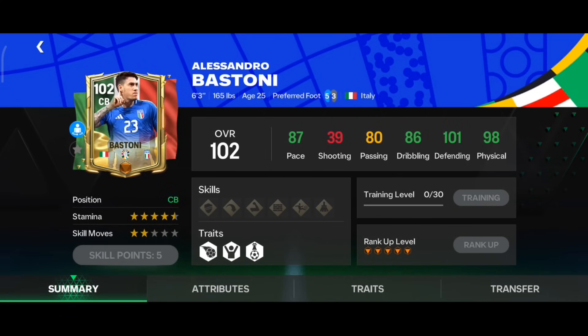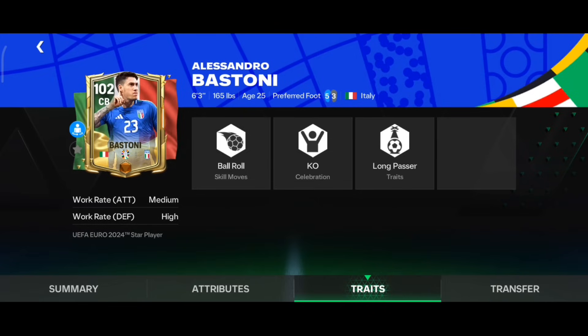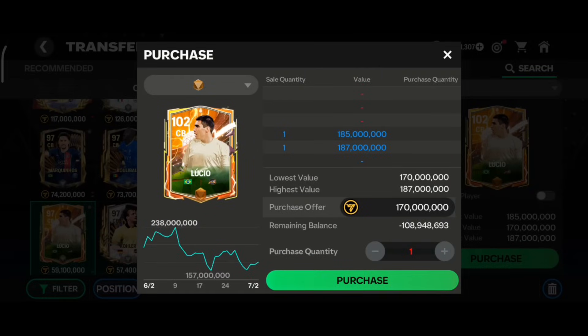The next player is max rank Euro event Bastoni. He has 87 pace, 101 defending, and 98 physical, with almost maxed out stamina and six foot three height — very good for a center back. His defending stats — marking, standing tackle, sliding tackle — are all very good with decent physical as well. Medium-High work rate makes him perfect for a center back — you can definitely use him.